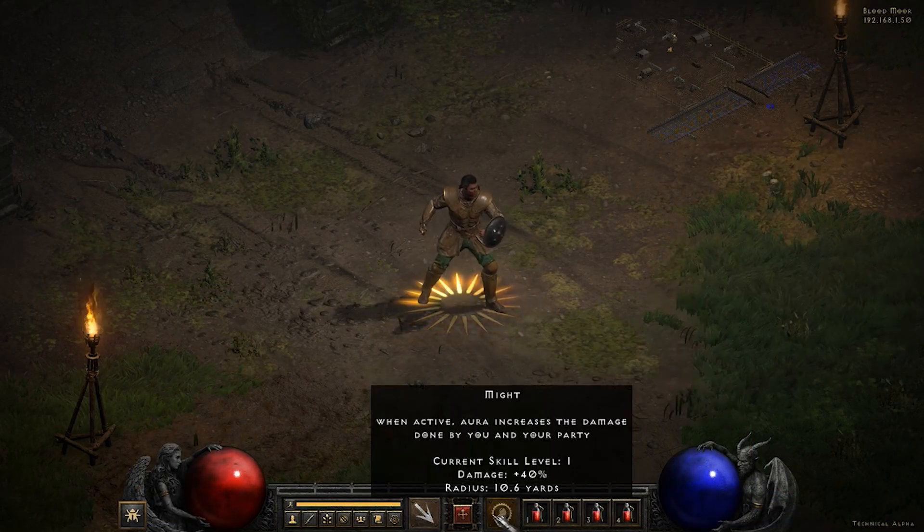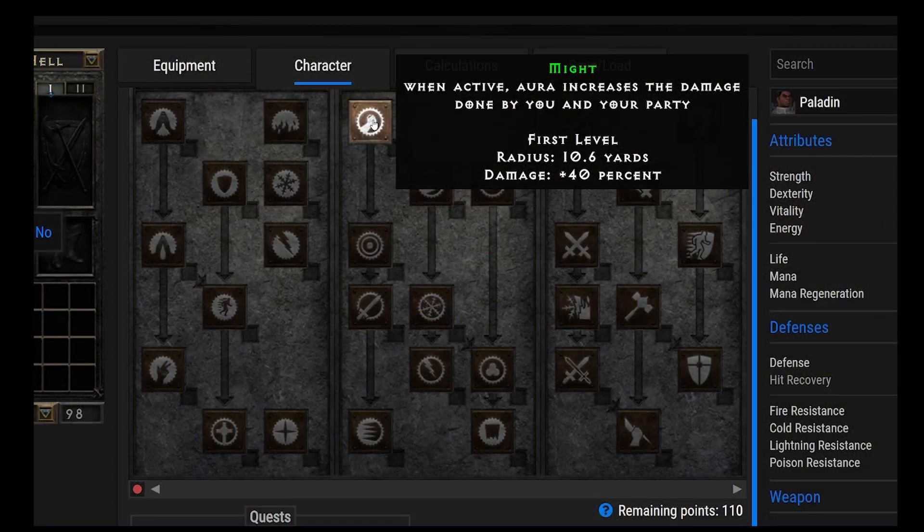Number 20, we have Might. This is a perfect level 1 or level 2 ability — a great active aura until you can get Holy Fire early on. It gives you plus 40% damage, which is a huge number. Might is a fantastic first aura. Getting this at level 1 or 2 right away is a great idea.